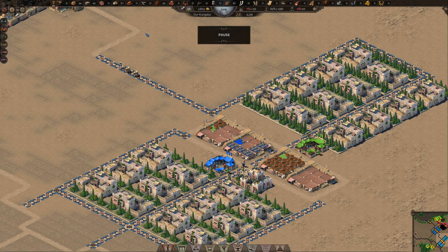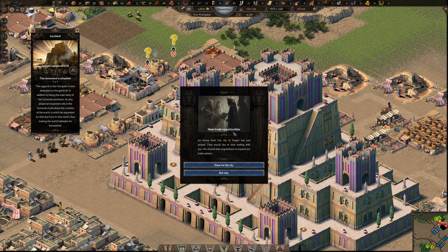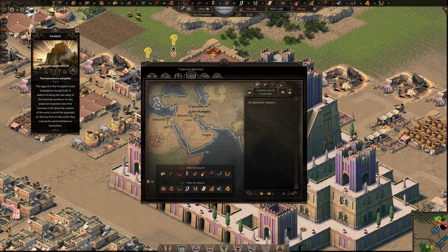Additionally I have added more villas and supplied them with dates and fish to gain more of the townsfolk workforce. Now we can unpause and speed up the game to see the temple's final construction step take shape. The instant it is completed our total prestige rating is high enough to unlock new trade routes.